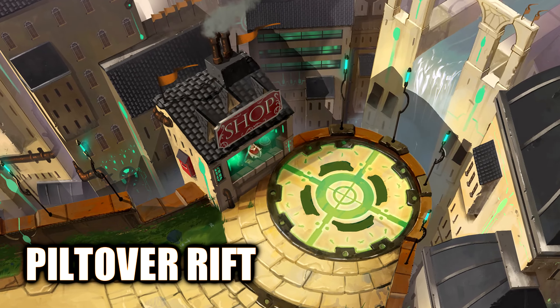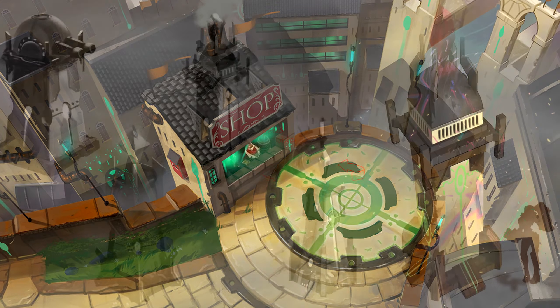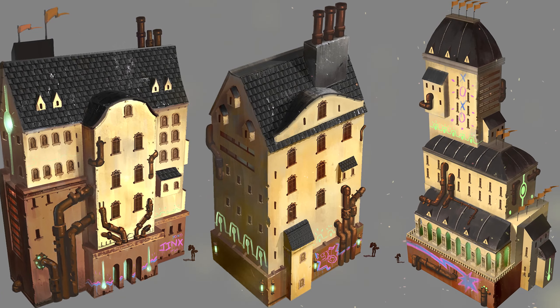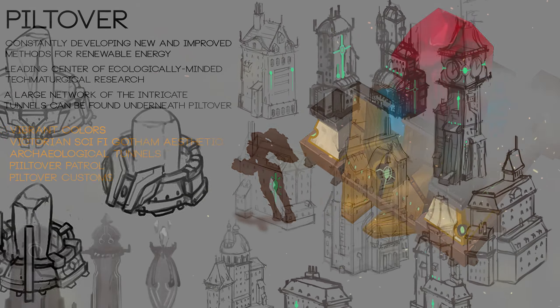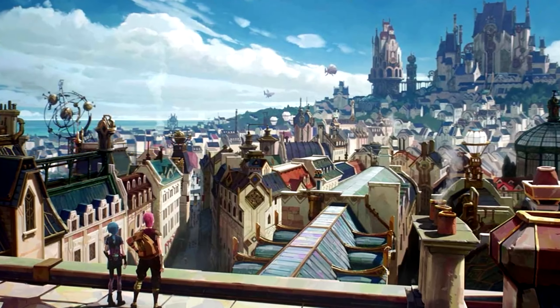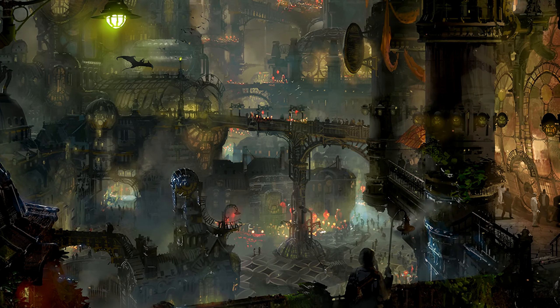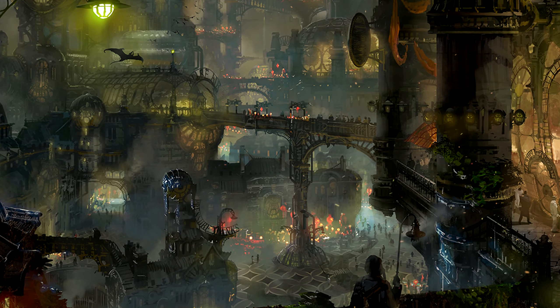First up, Piltover Rift. Now that we've seen it in Arcane 2, imagine how cool a full Piltover or Zaun Rift would look like. Or even better, a half Piltover, half Zaun map — with Piltover having beautiful, colorful and clean colors and buildings, while Zaun has darker tones with plagues and rats running around.